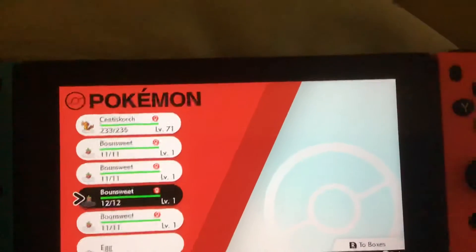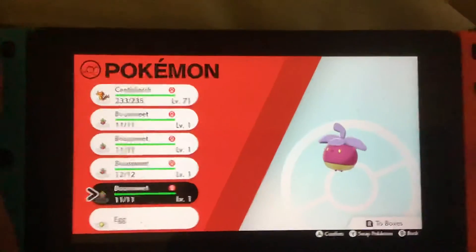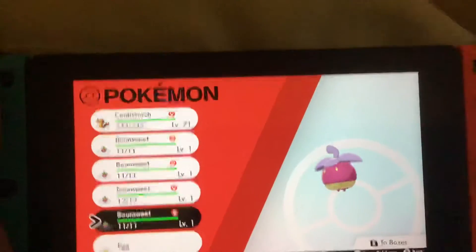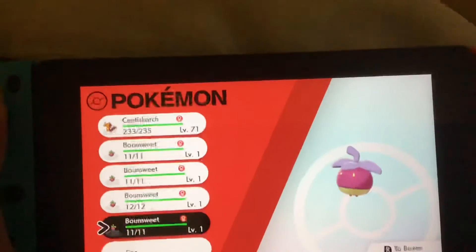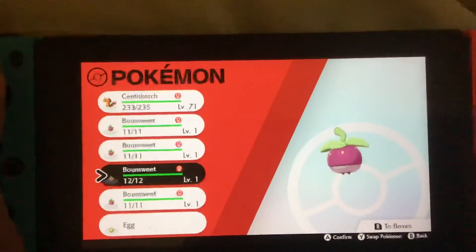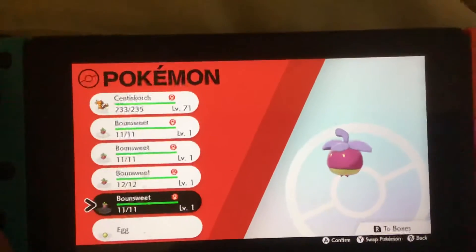Does it look a little darker too? I didn't even notice that it turns darker, and it even has a yellow kind of bottom on it if you look closely. See, here's the normal version of Bounsweet, and then here's the shiny version of it.